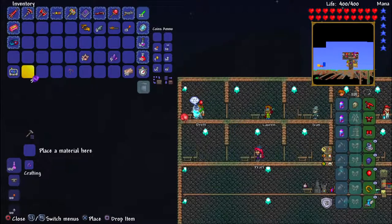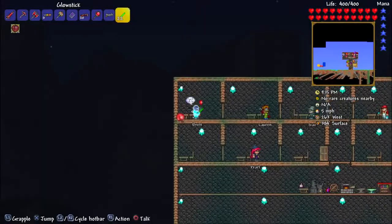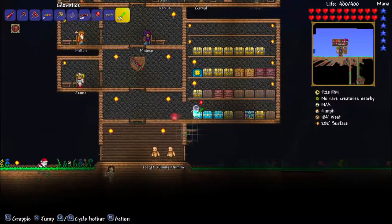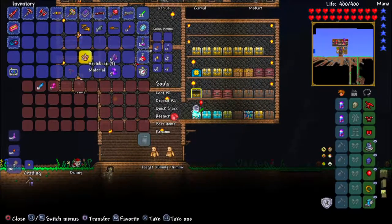So crafting — if we put that down, to make the Mechanical Worm we need six Soul of Night but we only have five, so we need one more. We also need three more vertebrae. Let's go over to where the Crimson is, because we have the Crimson in this world.